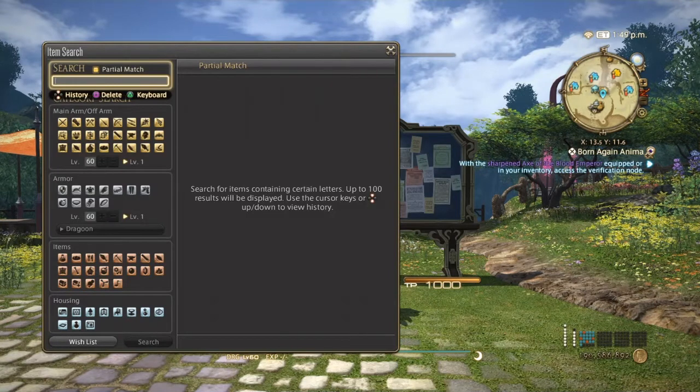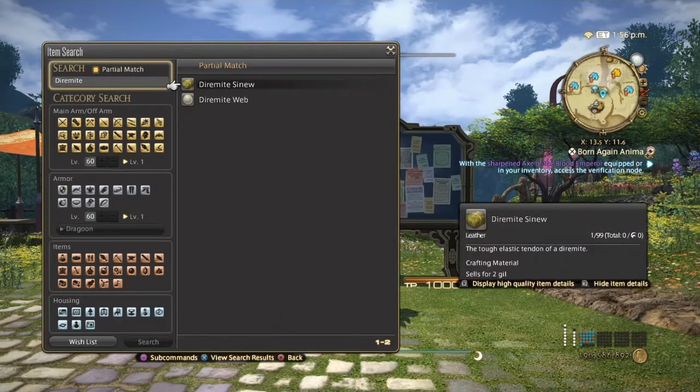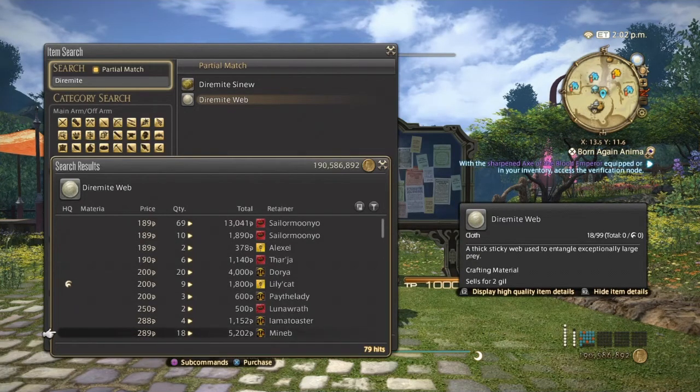Next we're going back to A Realm Reborn and going with the Dire Mite Web. Velveteen is used in weaving — I believe it's rainbow cloth that needs velveteen. Due to Dire Mite Web being so easily farmable and dropping in such large quantities, it's best used to make small amounts of Gil, especially if you're just starting out.